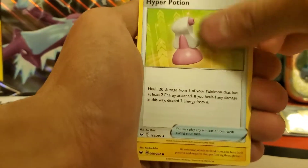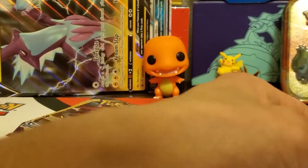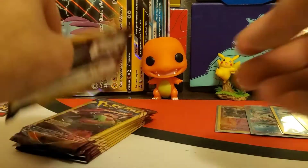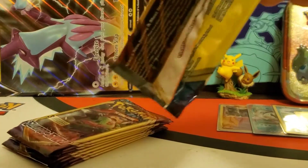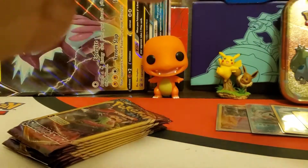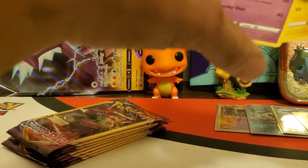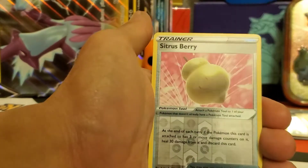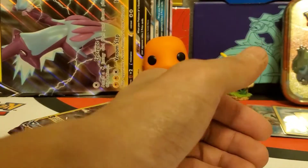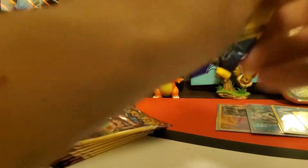Next pack - Hyper Potion, Chinchou, and Sizzlipede. We've opened six packs already and gotten two cards I definitely needed - not too shabby. Next pack - Hunter, Pikachu, and a Citrus Berry reverse holo, which I probably need. When you're trying to collect the whole set you need all the holos, reverse holos, and all the regular rares.